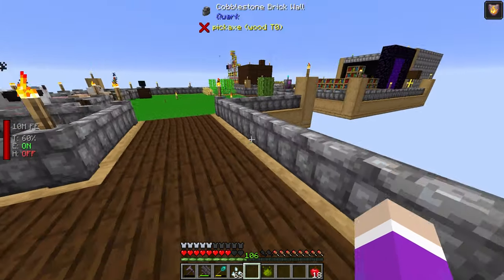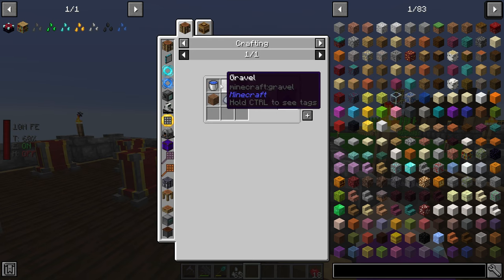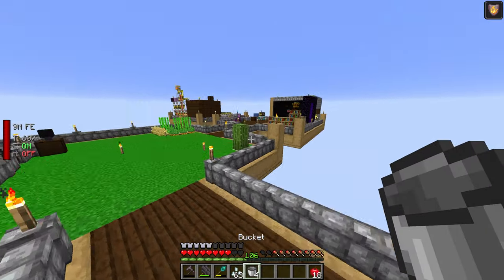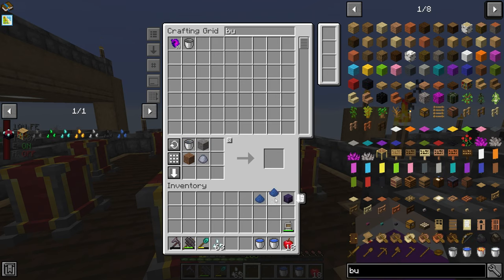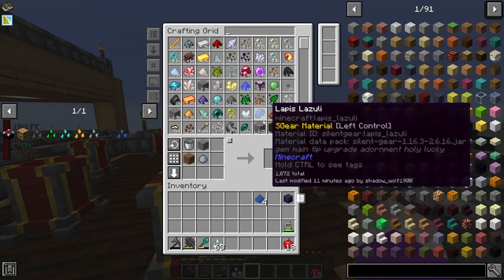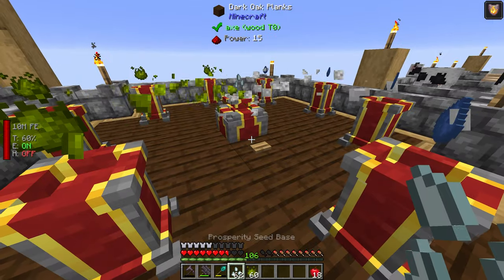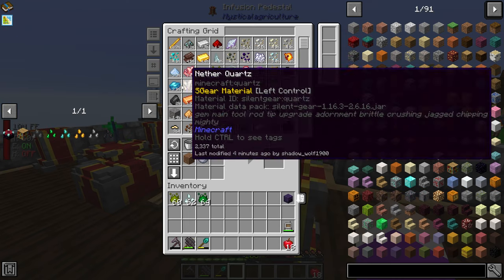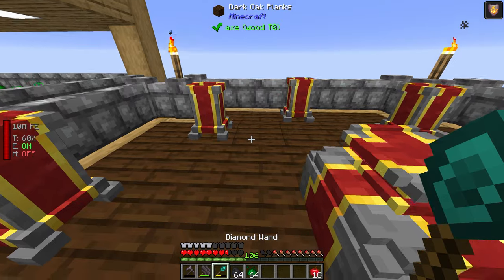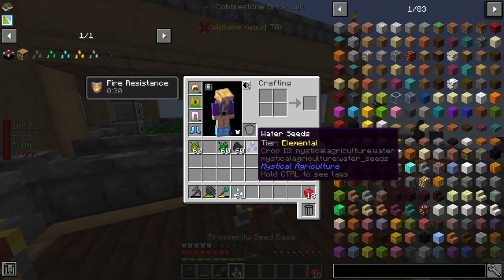Next up: water seeds. I need four buckets, fill them with water, and craft the water glomeratio. That gives me four water seeds using inferium. After that, coal seeds — coal is a tier two seed, so it needs prudentium essence. I craft coal seeds with coal and prudentium, then plant the water seed.